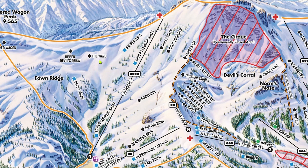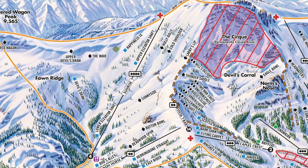Past the Wave, the ridge known as Covered Wagon Ridge starts sloping upwards. If you sidestep up a bit, you'll reach Upper Devil's Draw. Like the Wave, Upper Devil's Draw requires a cornice drop into a wide-open bowl, but the run filters into Devil's Draw instead of Happiness Is. Devil's Draw has a few really fun rock drops on the side of the run and is always ungroomed. If you choose to, you can hike around 15 minutes to the summit of Covered Wagon Peak, which is the ski area boundary, and you'll be greeted with absolutely fantastic views of the surrounding wilderness and backcountry.